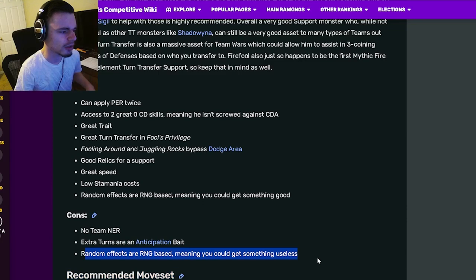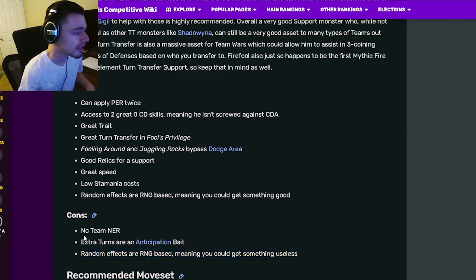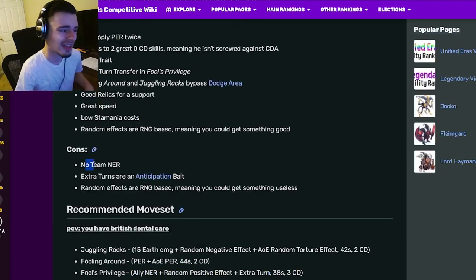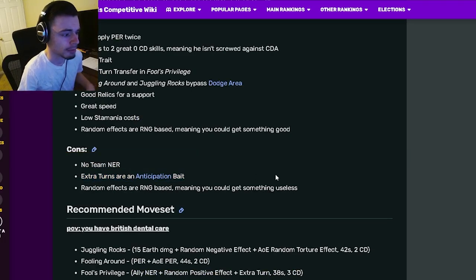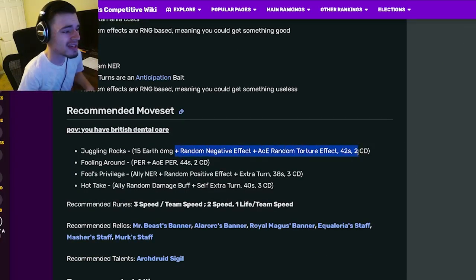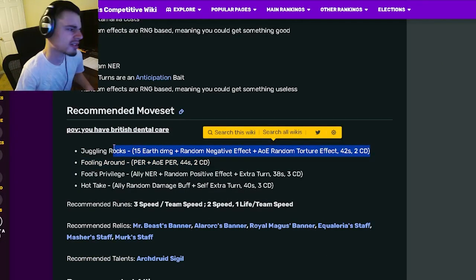He has random effects which can give you something good, but that is also a con because they can give you something useless. His other cons are no team NER, and extra turns are anticipation bait — which is a big problem. He does have single-target NER which is still really good, so that honestly doesn't matter too much, but the extra turns being anticipation bait is a significant issue.